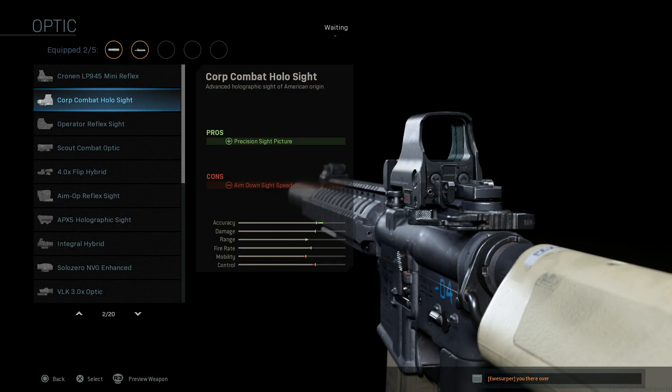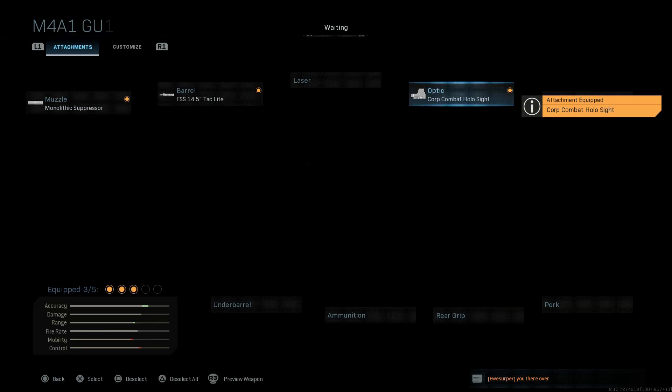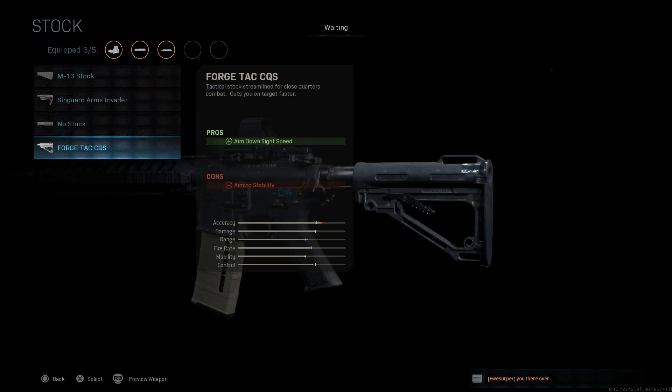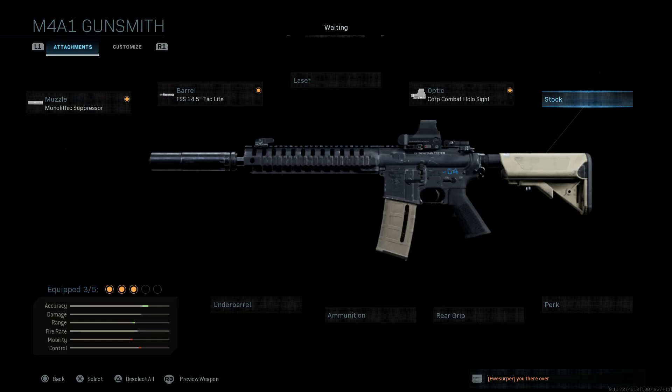We'll skip the laser. For the optic, I'm going to go with a standard holographic — that's personal choice, you can choose whichever you prefer. For the stock, I'm going to leave it at the standard Magpul stock rather than going with a Forged Tac or M16 stock. We'll keep that, and we'll skip the rear grip and perk.